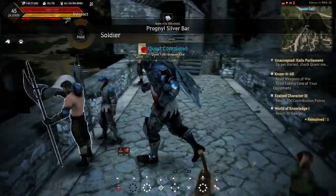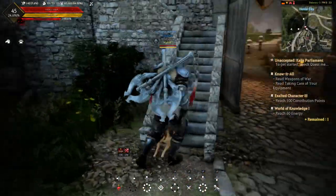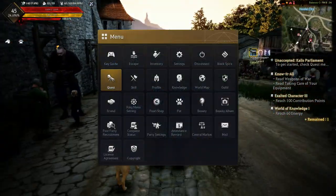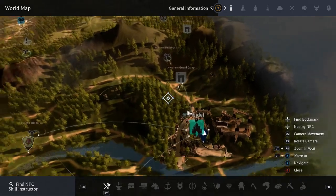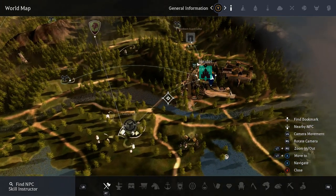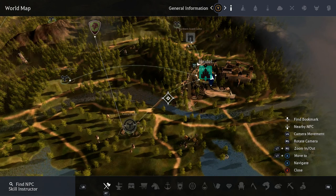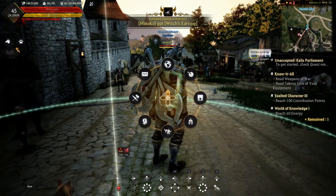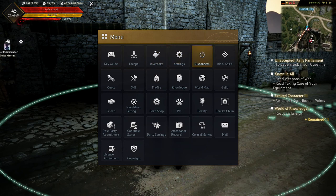I also wanted to show you how to auto-run, so let's do that and go to the map. You can pick where you want to go — let's say we want to go down to the river. It says right on the side of the screen 'Move To' and it's X. Then you can zoom out, and obviously I gotta get my horse over here, hold on.